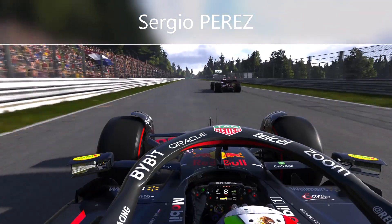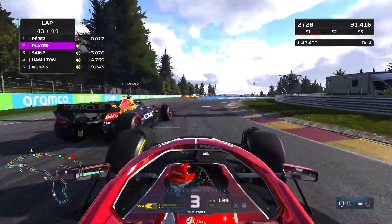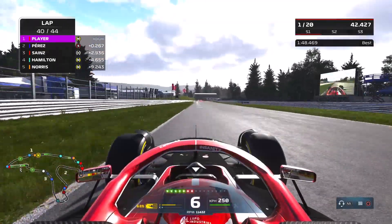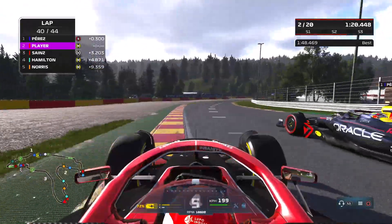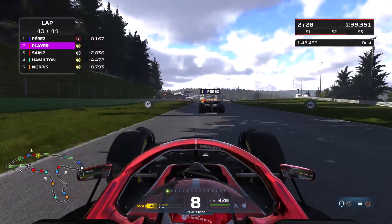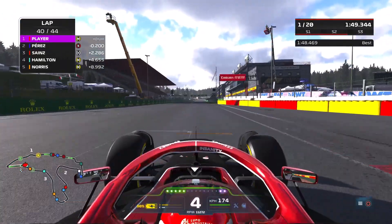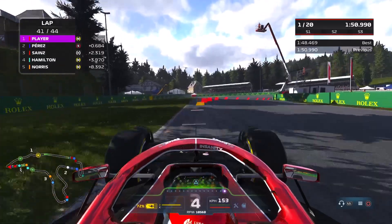Max Verstappen is finding his way through the field and coming up through the order. Meanwhile Sergio Perez is closing in on us too, winding himself up for a good finish. He makes the move all the way around the outside — we've just got the nose in enough for him to have to abandon the attempt and hop over those inside curbs. But we run out wide at Stavelot and Perez throws it down the inside — he maintains second position.